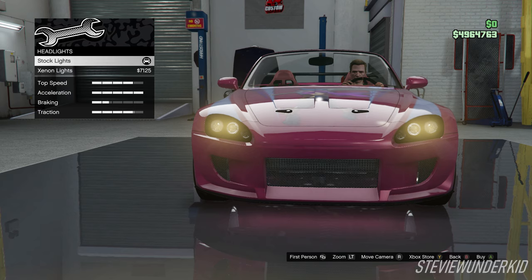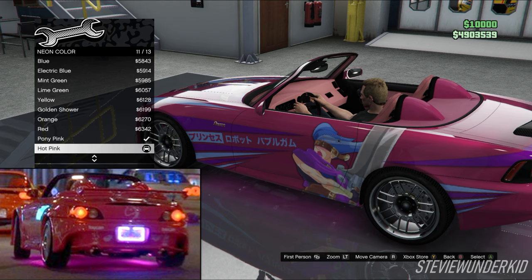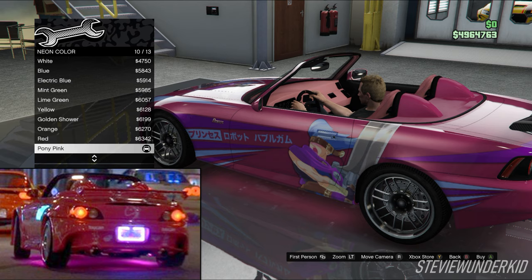Next up for the lights, for the headlights we just leave them stock. Next up in the neon kits, we chose the layout of the front, back, and sides. For the color, I chose a hot pink. Another really good match is the pony pink. In reality, the neons on Suki's car were a shade of pink that in my opinion looks right in between the hot pink and pony pink, so I think both colors would work.